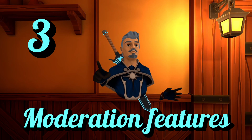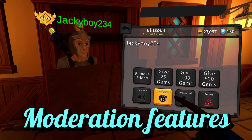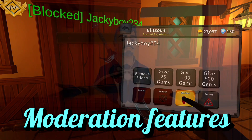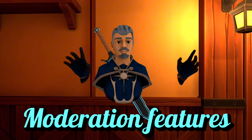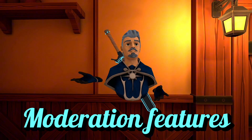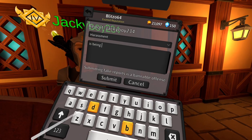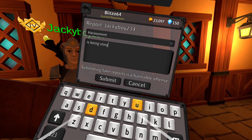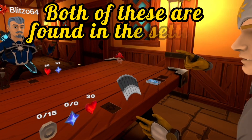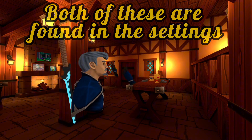Number three: moderation features. The player menu allows you to mute players who are annoying, block books and props, or completely block them from your vision if they're being a total pain. Blocking only hides them from your screen, so they can still hear and see you and even battle you. If a player is being completely horrible and breaking the code of conduct, report them and a moderator will handle it. You can also hide your cards from other players so nobody can cheat, and you can turn on personal space so players disappear when they get too close.